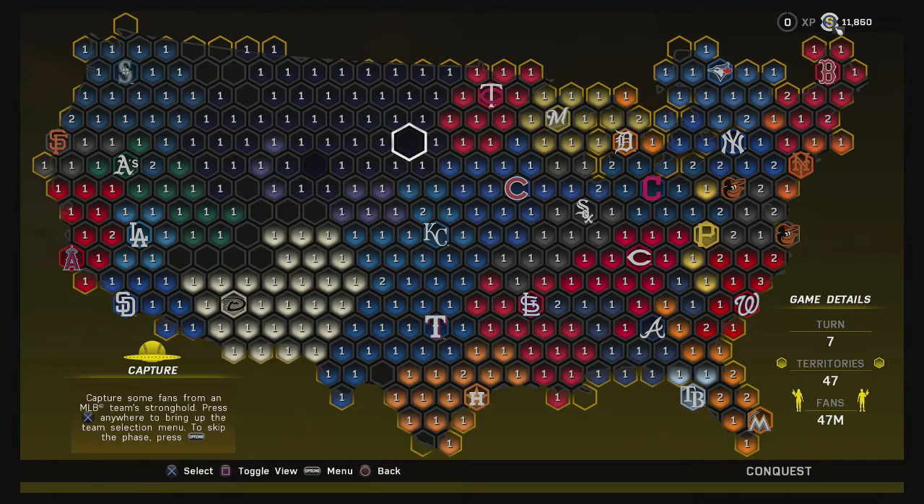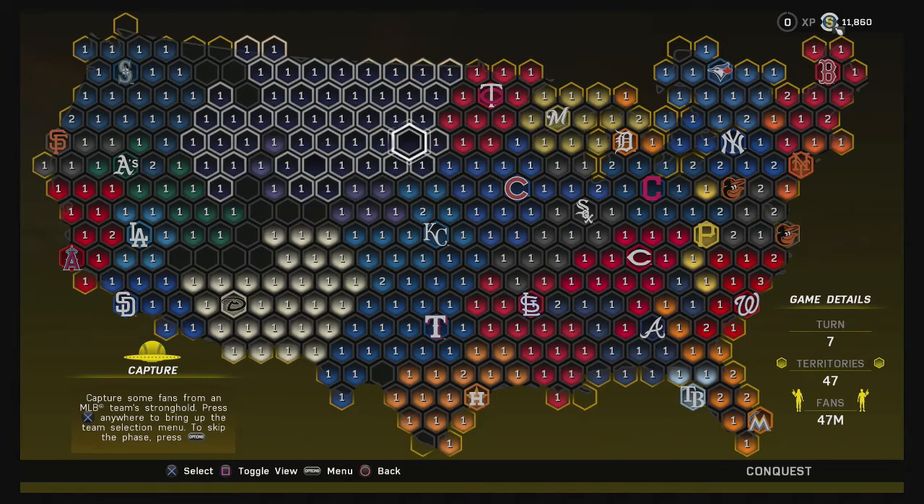What's going on everybody, this is Wes aka Dougie, bringing you another episode of MLB The Show 16 conquest mode. In our last episode I gave you the basics on how to get started, we expanded our territory a little bit. I've played a little bit since the last episode and as you can see we've scattered our way towards the left, towards the west coast. We're heading towards the Seattle Mariners right now.